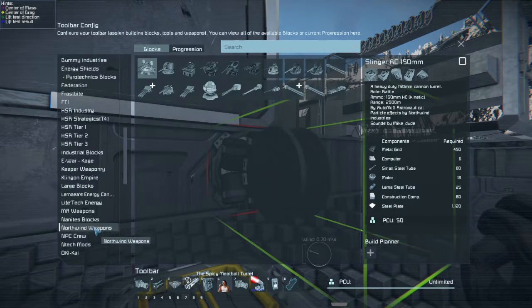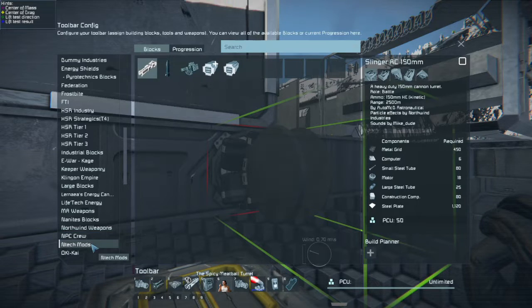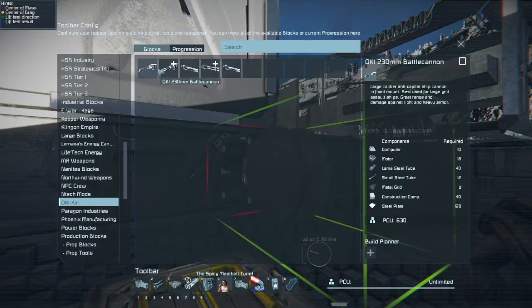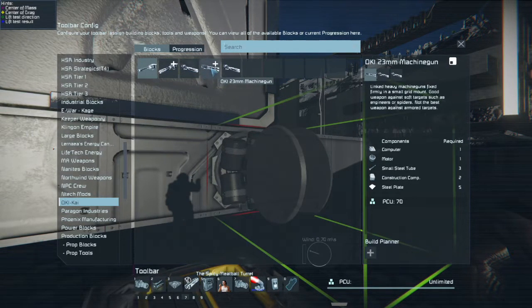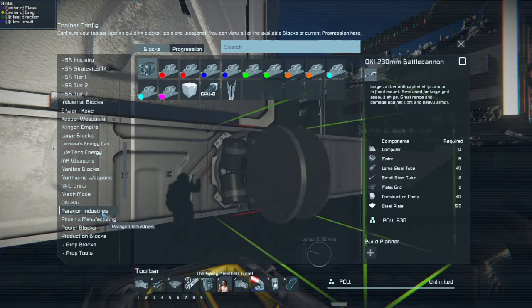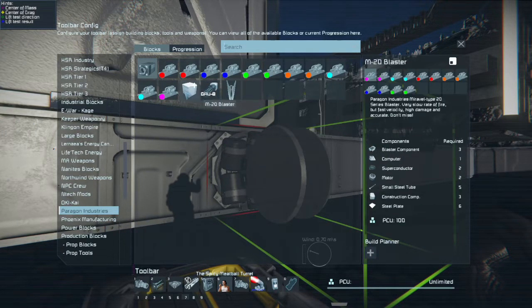Nanites. Northwind weapons. And tech. I remember that — battle cannon, fixed 50mm, 120mm, a machine gun, and cannons. More energy weapons. And a laser blade.